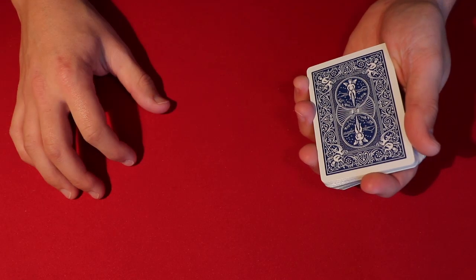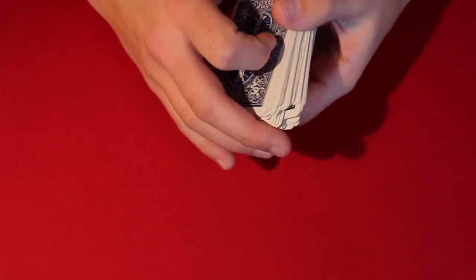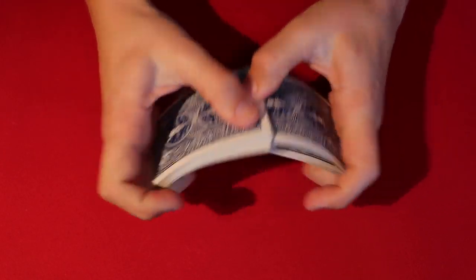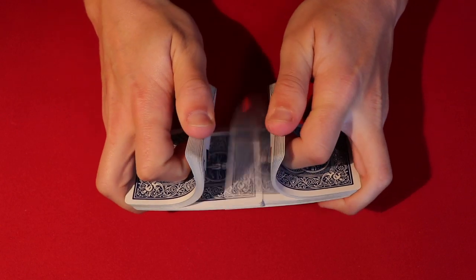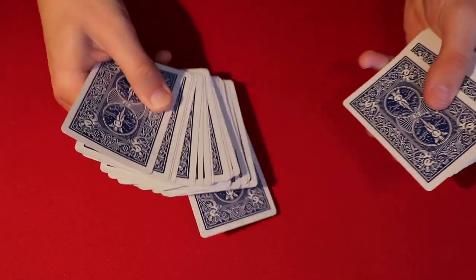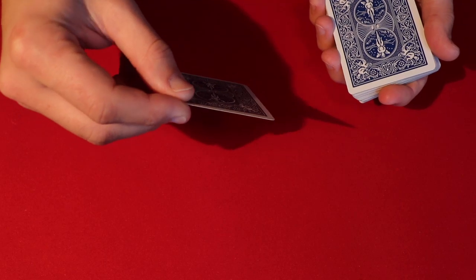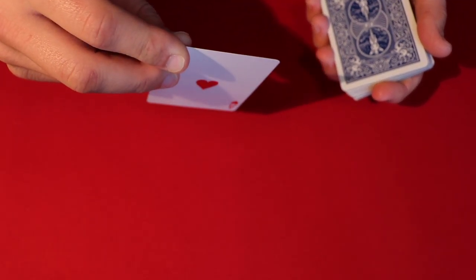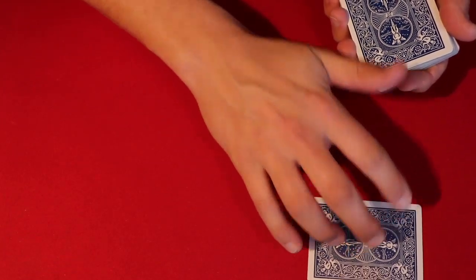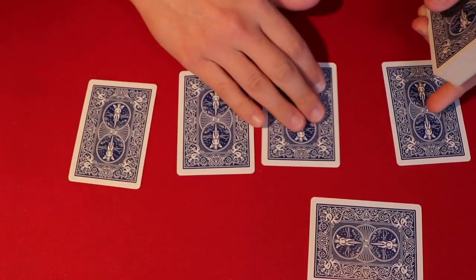Coming back from Christmas break and New Year's, I have a very cool card trick to show you. It's very simple — the only thing you'll need is a deck of cards. Go ahead and give the deck a couple shuffles, then have the spectator pick any card they want from the middle of the deck. Let's say they pick this card here — this is gonna be your card for the trick. I'll leave this card off to the side.